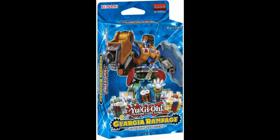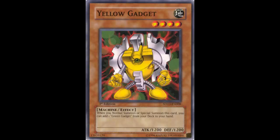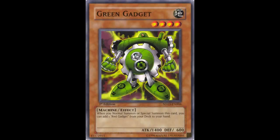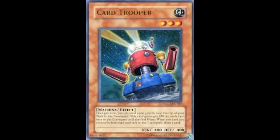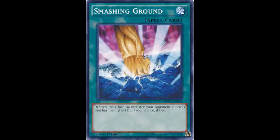Here in 5th place we have the Gear Gear Rampage structure deck. This deck is very easy to understand and is one of the best structure decks for beginners trying to learn the game. It comes with classic cards such as Red Gadget, Yellow Gadget, and Green Gadget. You also get some good spells and monsters such as Geargiarmor, Geargiaccelerator, Card Trooper, Fissure, Smashing Ground, and Limiter Removal.